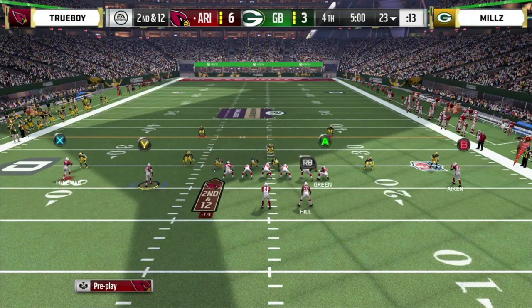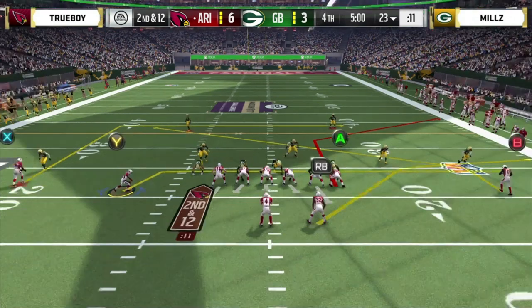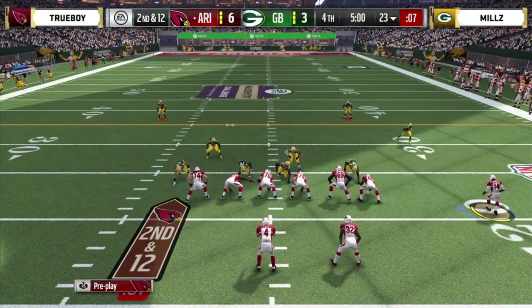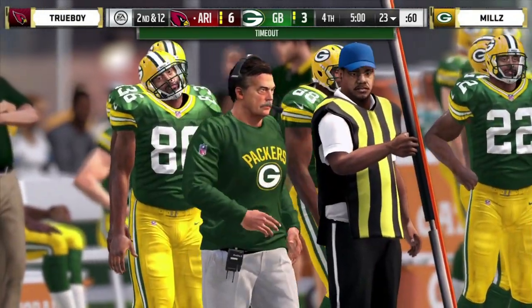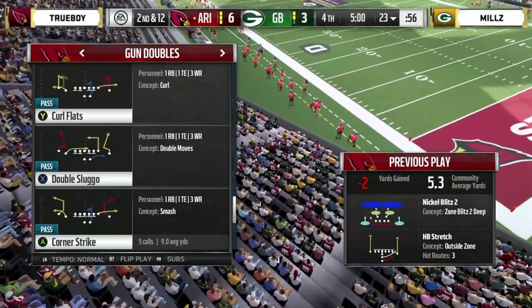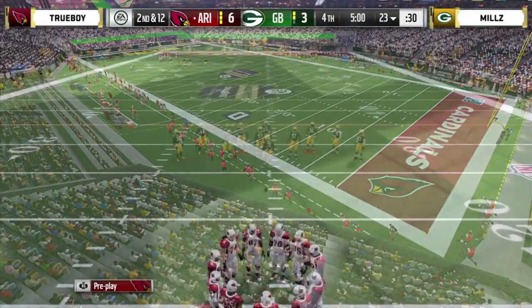We're just bringing the magic — all these low-scoring defensive battles. As we head into the fourth quarter, that third quarter was defined by defensive pressure, Trueboy's interception, and Mills getting a couple big stops and a manageable field goal. Who makes the big play in the fourth quarter? Six to three — feels like calling SEC football. He takes a timeout to start the quarter — that timeout is going to play a role.